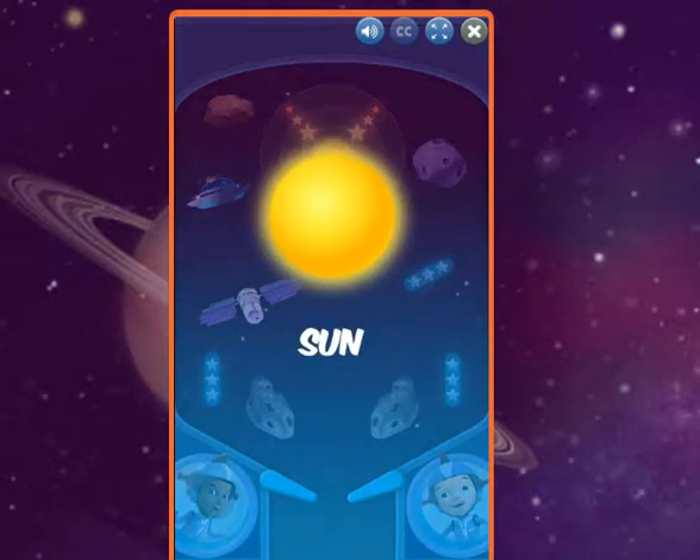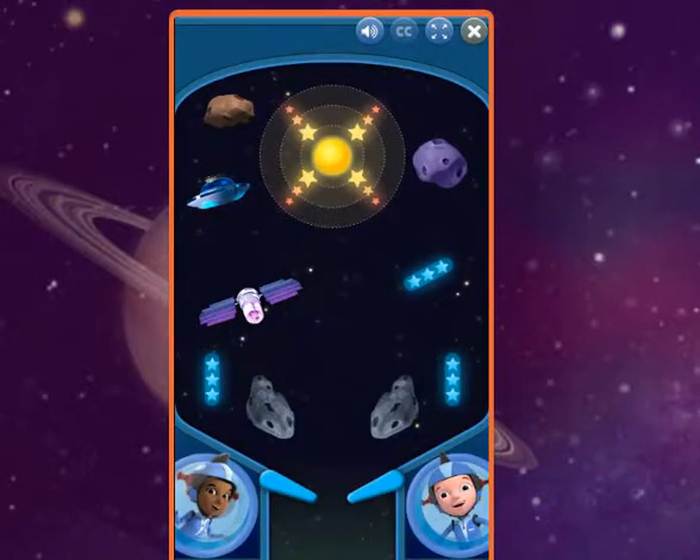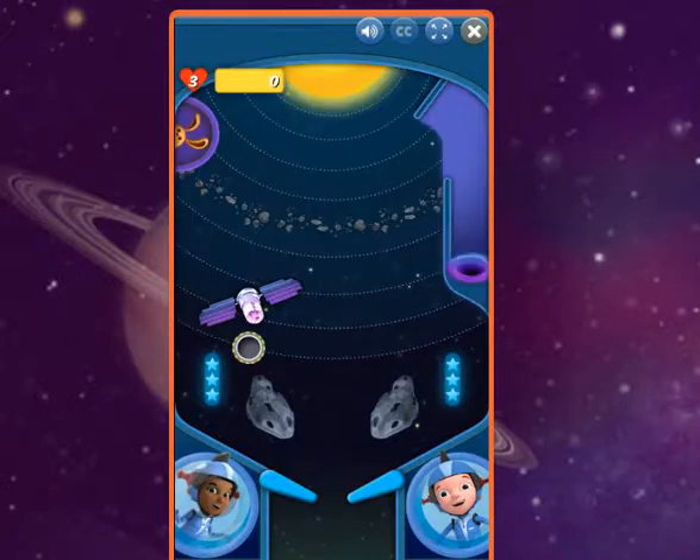The sun is so big, more than a million Earths could fit inside it. Let's go get all eight planets of your solar system orbiting the sun. We have three tries to get all eight planets in the solar system.